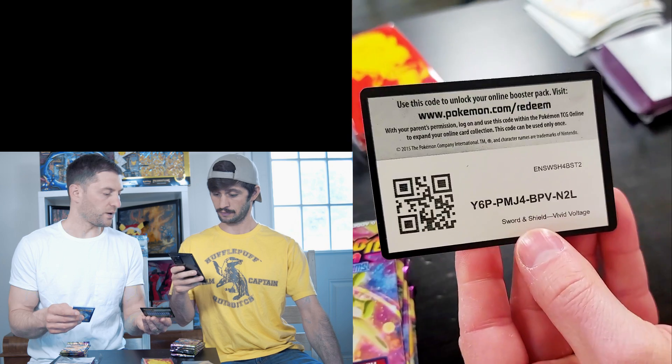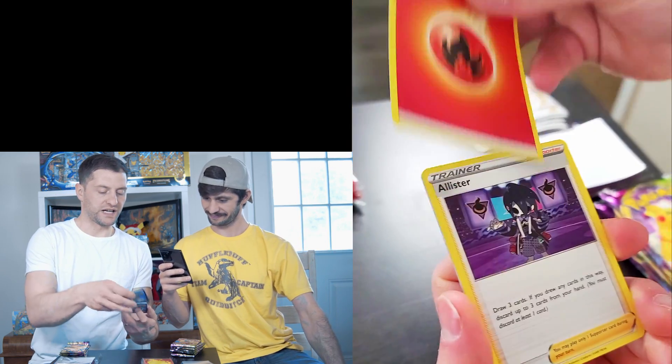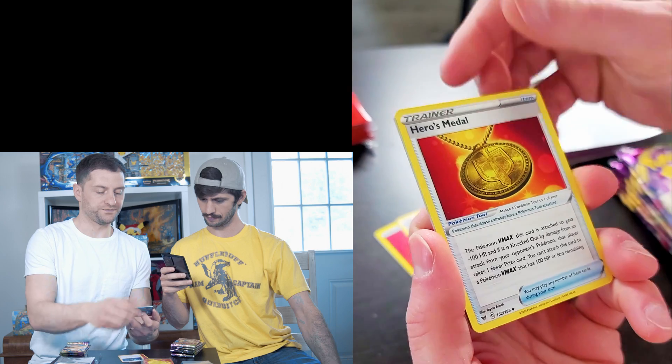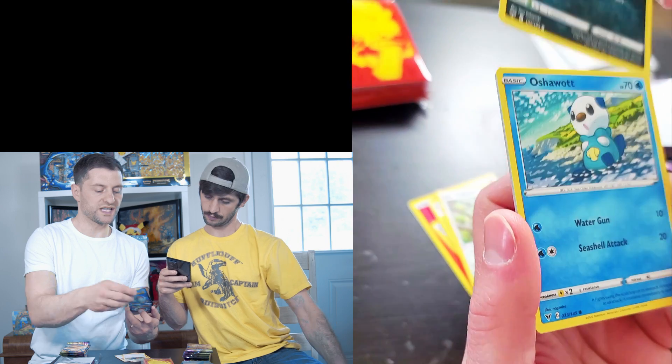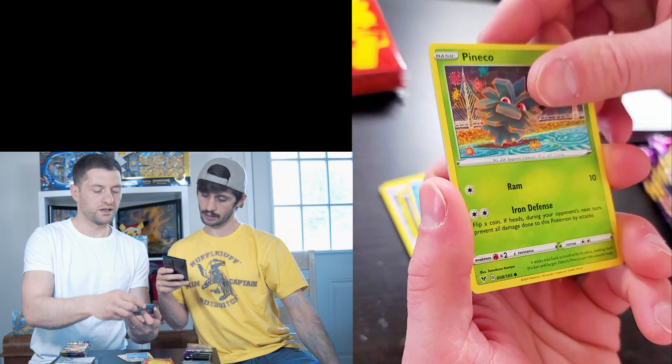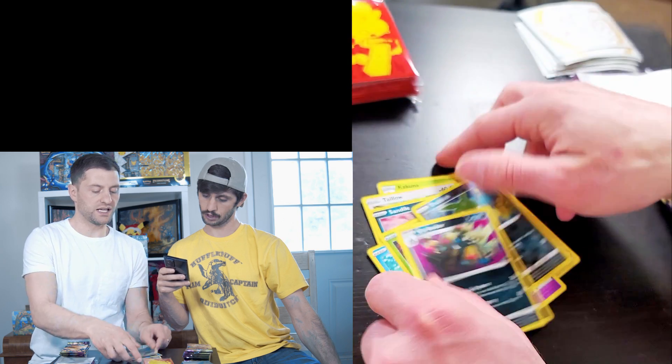Let's start this video off the right way — with a code card. Let's bring the fire today. Alistair, Heroes Metal, Kakuno, Helio, Sand Isle, Oshawott, Clefairy. Reverse Trubbish — straight trash.